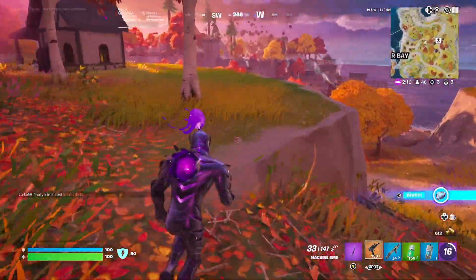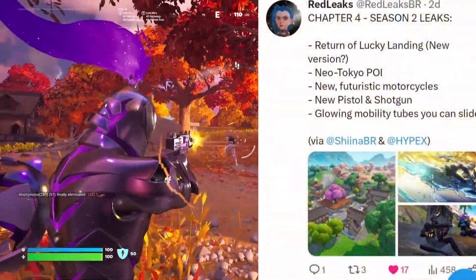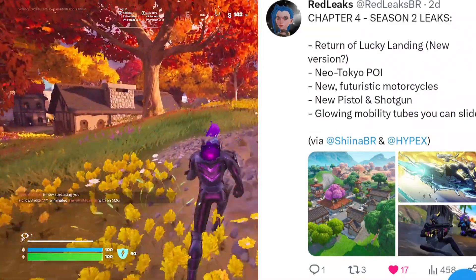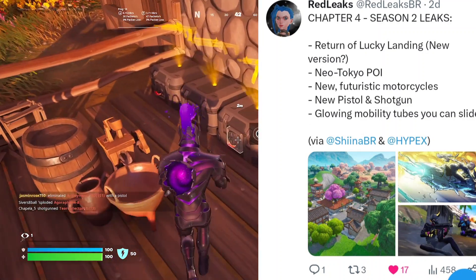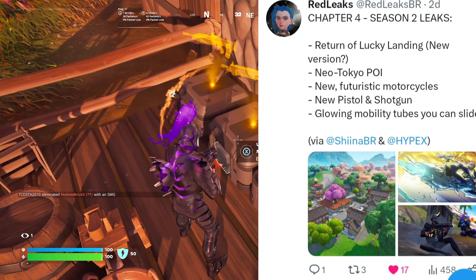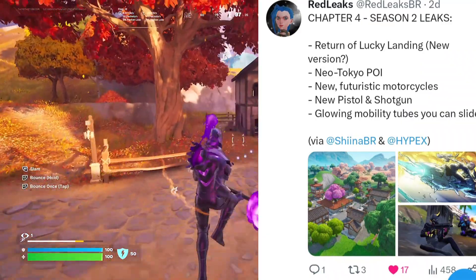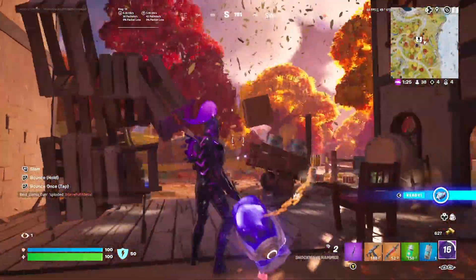Most of the POI names have been leaked. Season 2 leaks confirm the return of Lucky Landing in a new version — so we're finally getting a Lucky Landing 2. We're also getting Neon Tokyo, a futuristic neo-biome. Futuristic motorcycles are staying for next season, as are augments. There will also be a new pistol and shotgun, and glowing mobility tubes that you can slide through.